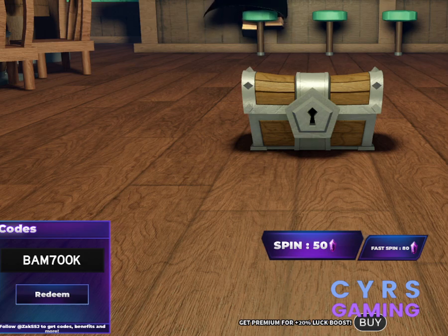The second code gives you 350 gems. The code is SORRYMOBILE — S-O-R-R-Y-M-O-B-I-L-E. Just enter this code to redeem it.